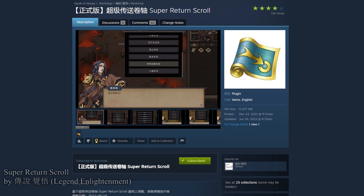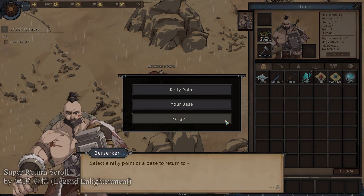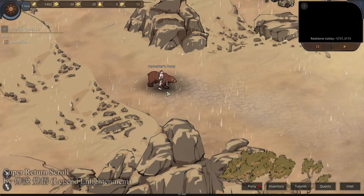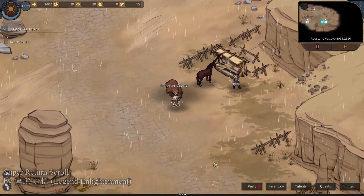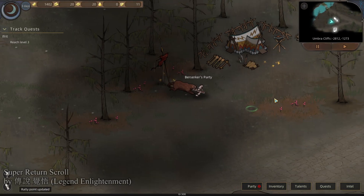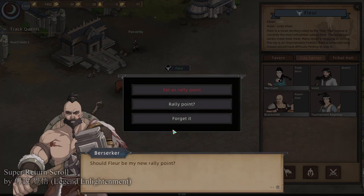Super Return Scroll by Legend Enlightenment. The game normally gives you a regular scroll that can be used an infinite number of times, but has a seven-day cooldown. It would allow me to return to a town that I've selected, or a Rally Point — whichever your most recent Rally Point is. A Rally Point are those orange flags that are kind of around the map. This is a Rally Point. Should I make this my Rally Point? Sure. You can also set them in towns — head over to Fleur, which is near here, and you can click this button and also set this to be your Rally Point instead.